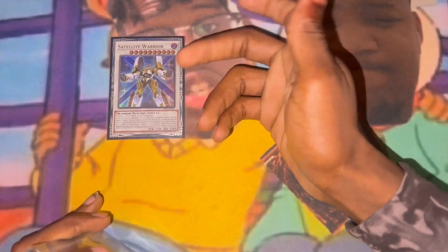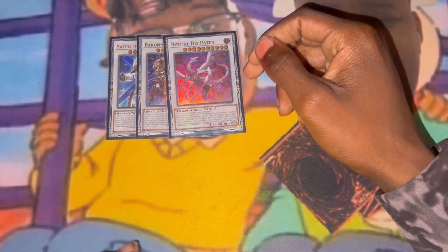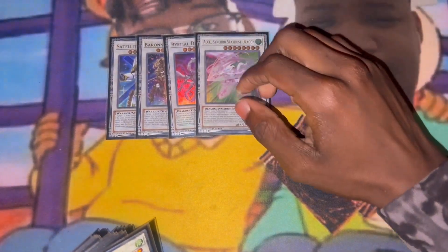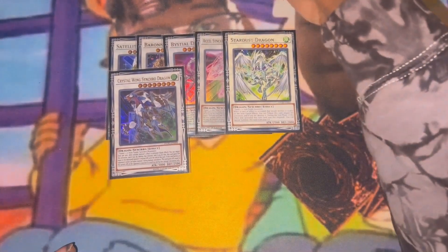Now onto the extra deck. One Satellite Warrior — it's really the boss monster we use for the OTK on turn three. Barone De Fleur — most times I don't want to end on this anymore because it and Dispater makes Draco Equiste, and I got Draco Equiste'd three times. But if they open it they open it. Excel Stardust Dragon doubles as a way to go into the Junk Speeder. Then Crystal Wing Synchro Dragon — really just a flex off Junk Speeder plus something, and they never expect it to negate.